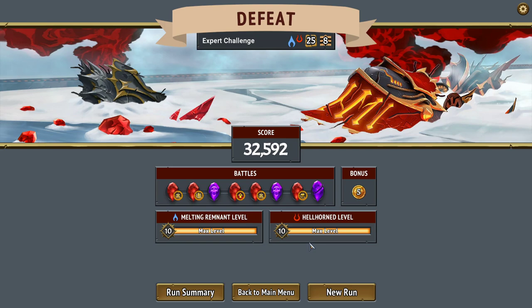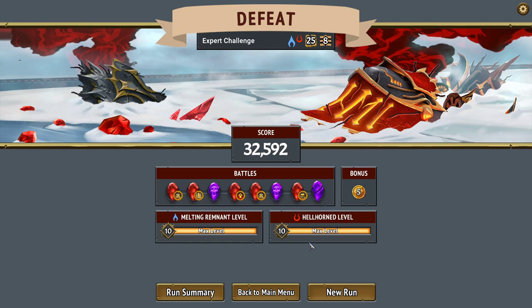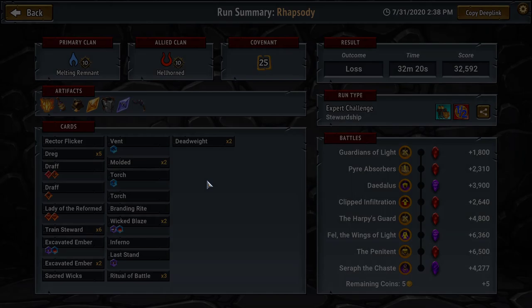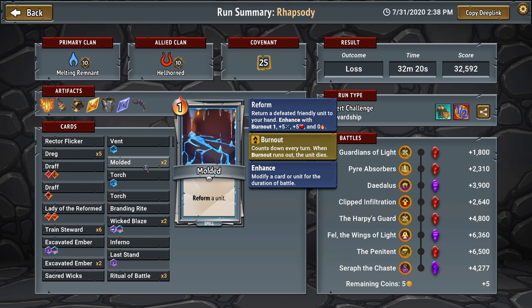That was so close. I worry that misordering my final Dreg actually lost that run — I put it at the back, I should have put it at the second position on that floor. Damn it. We got very, very far in our first attempt at this challenge though. This would have been like an easy A25 win. Obviously, if we didn't have Tithe, we would have had the ability to do a lot more, but we did get a lot of upgrades for a run that has Tithe as well.